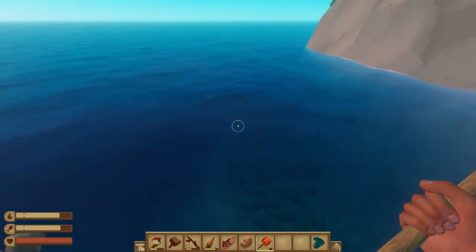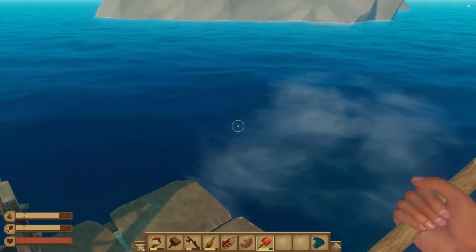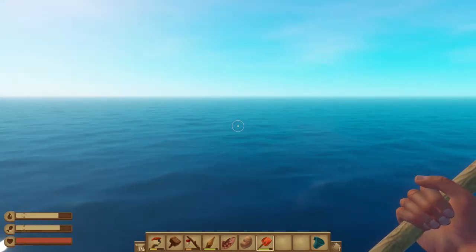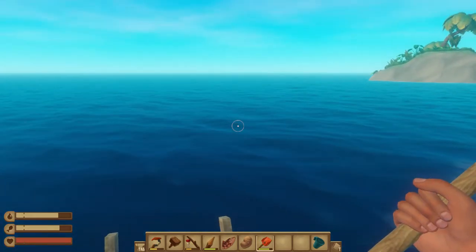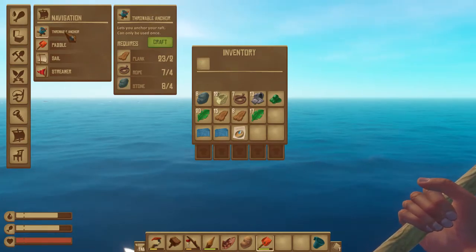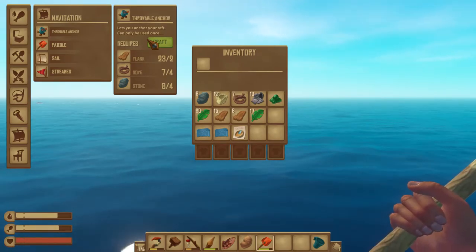If I jump off onto the island, the raft will continue without me. The way this game works, the world populates around the raft, so if you're on an island and the raft continues, in a matter of minutes that island will despawn and you'll fall into the water and the game will be over. For that reason we need to be able to stop the raft whenever we want, so we need to craft a throwable anchor.